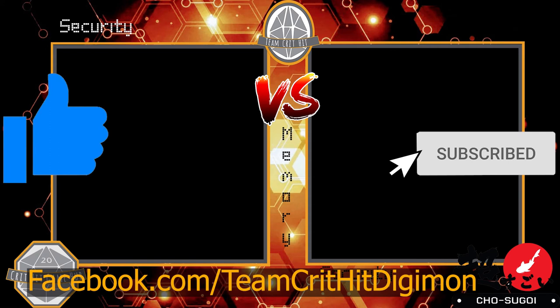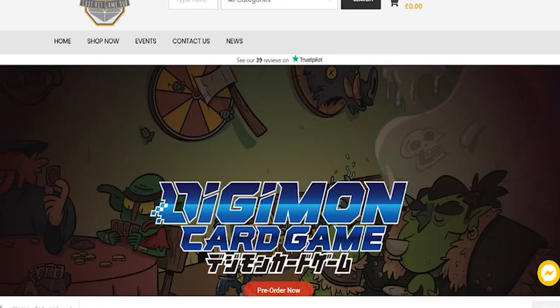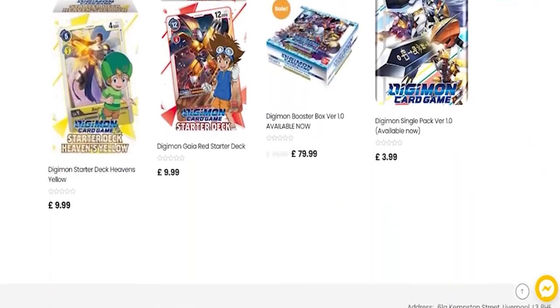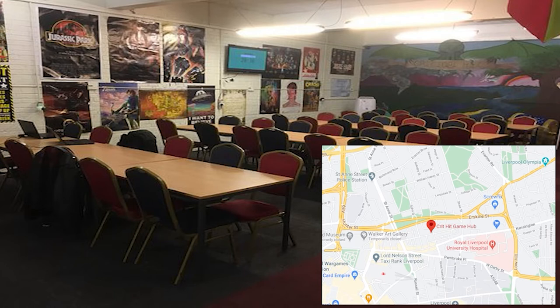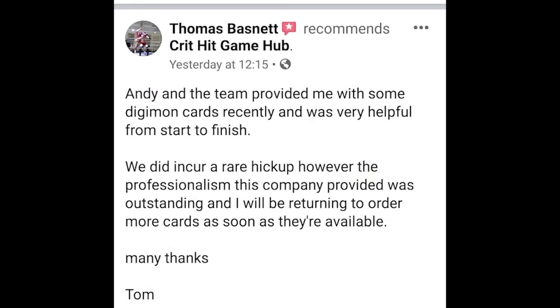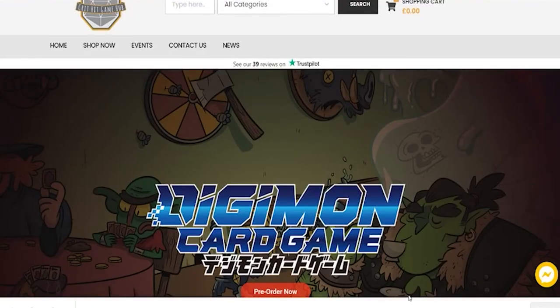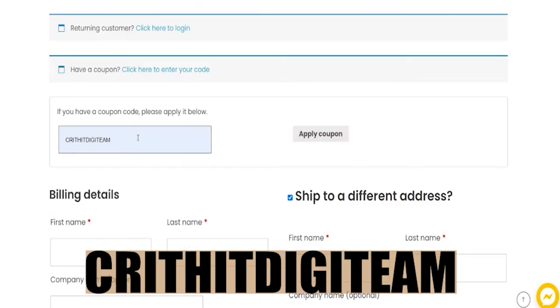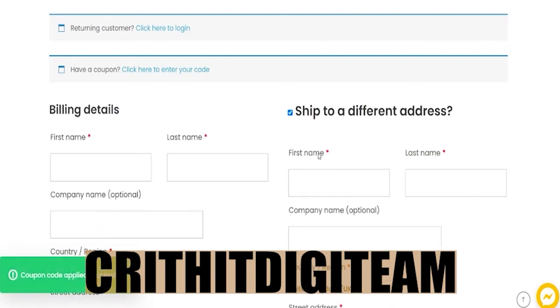We have a second sponsor — yes, a second! They are Crit Hit Games. Crit Hit Games are a gaming cafe specializing in everything tabletop: D&D, board games, card games like ours — Crit Hit has something for you. They also have a store. Once COVID regulations have passed and we can all go back, I'd recommend visiting them in Liverpool. That store has some of the friendliest and most welcoming staff you could ask for. They've supplied a discount code: CRITHITDIGITEAM — I'll leave that on screen. Go through the store, pick up your items, put that in at checkout, and you're good to go. See you next time!